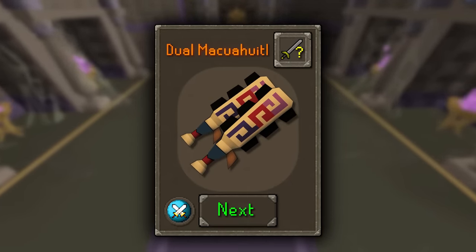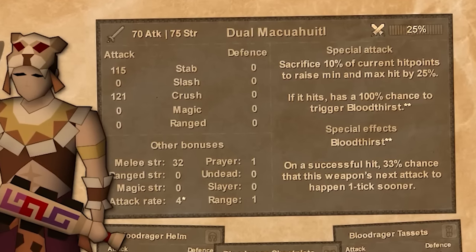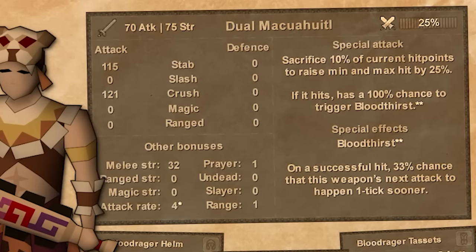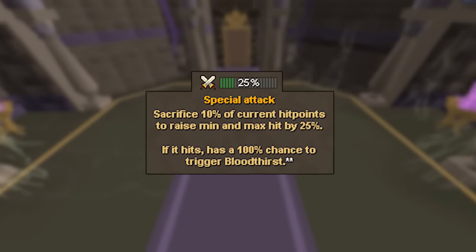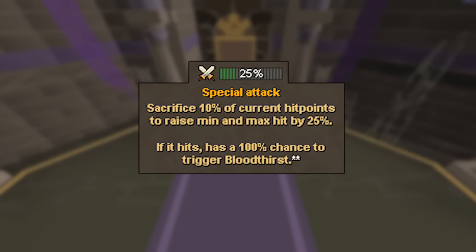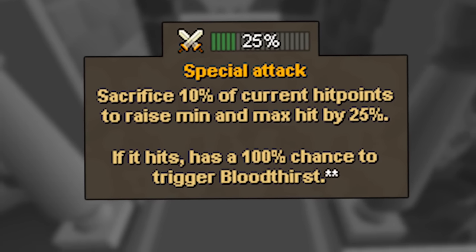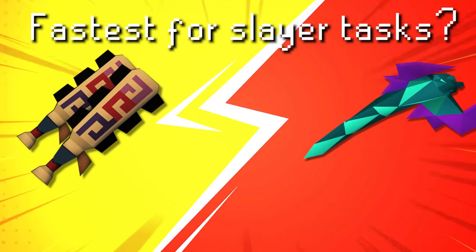We haven't even got to what's most impressive about this set though — the dual Macahuitl, also known as the Maracas. The stats aren't anything flashy, but this weapon hits twice. The set effect gives the Maracas a 33% chance on a successful hit to proc Bloodthirst, which speeds up your next attack by one tick. The weapon also has a special attack: for 25% special attack energy and 10% of your current hit points, you raise your minimum and maximum hit of your next attack by 25%, and if you successfully land this special attack, you are guaranteed to proc Bloodthirst. This thing is going to be an absolute machine — I can see it competing with the blowpipe as the go-to weapon for shredding through Slayer tasks quickly.